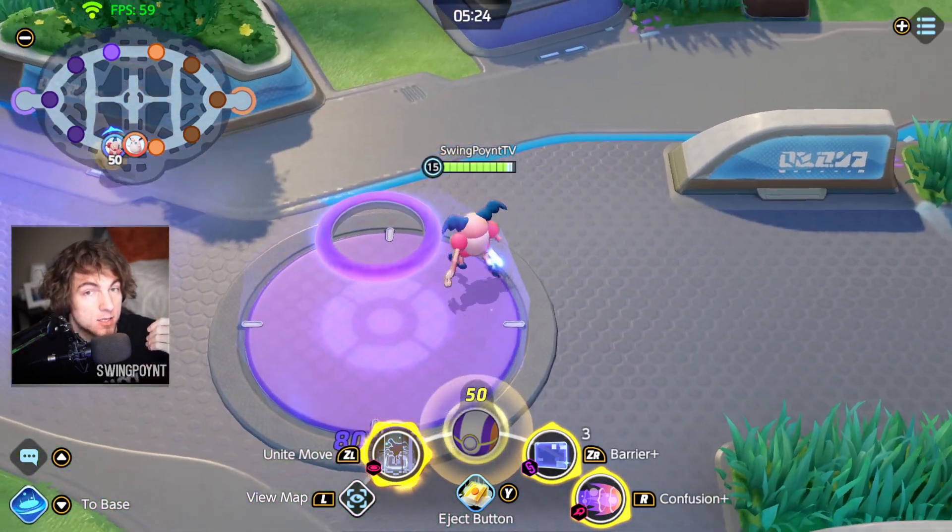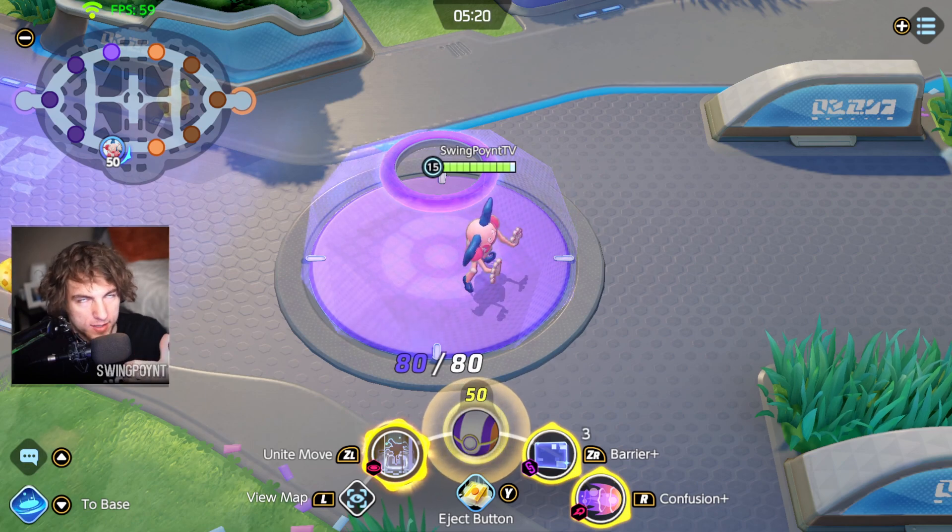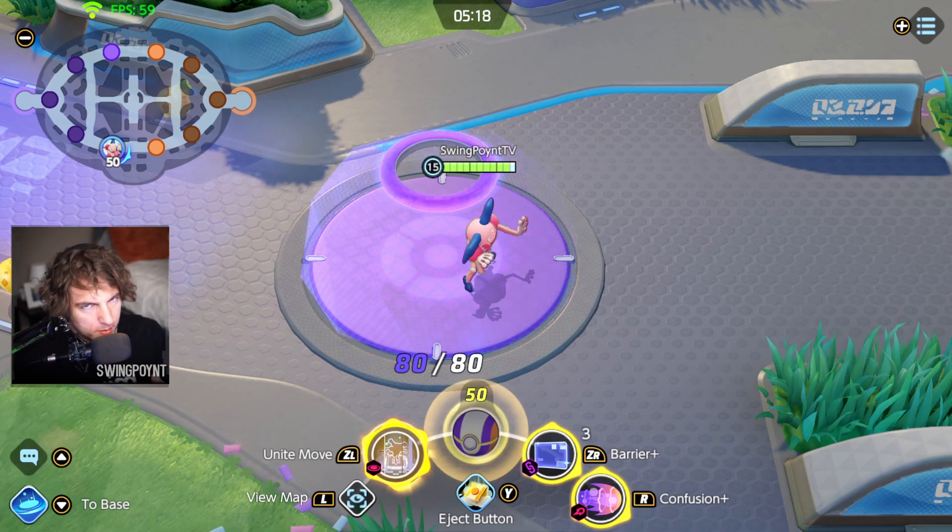Make sure you complete it all the way through and hit them after their Score Shield is gone. Also, Score Shield stacks with other shields — so if you're a Crustle or a Wigglytuff, you can really abuse that. Or if you have Buddy Barrier, you can really abuse that too.